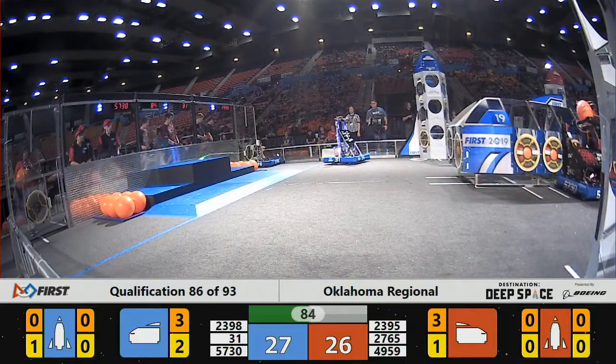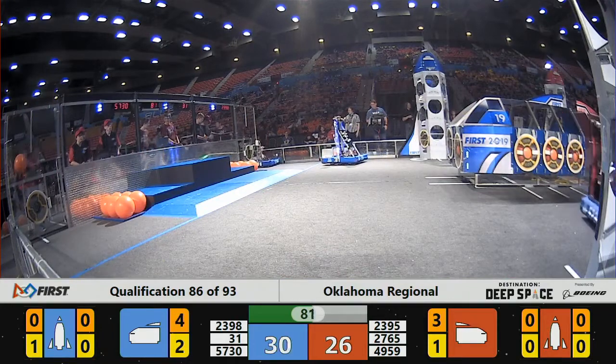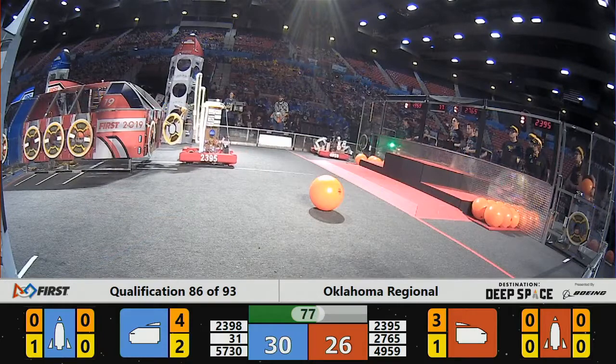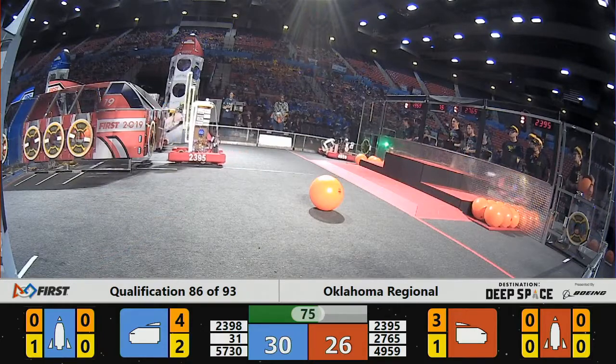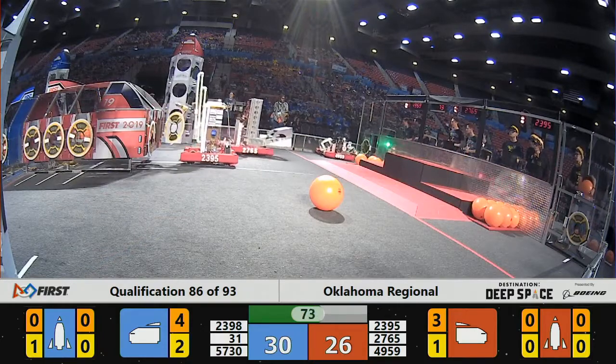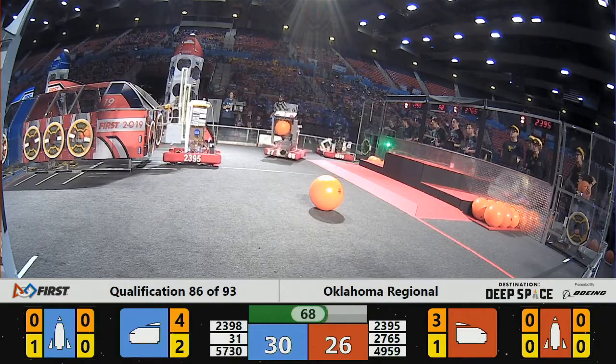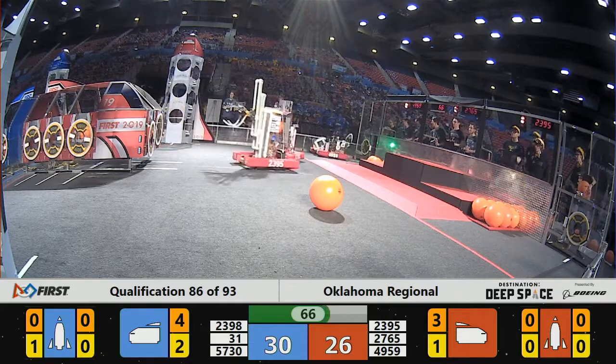Don't want to get any penalties. 31, the Prime Movers waiting their turn at their human player's station for 23, 98 to grab a hold of that hatch panel. 31 says move out of the way, let us give it a try. How about 49, 59? Dropping the hatch panel from their human player. Can they pick it up off the ground? They do.